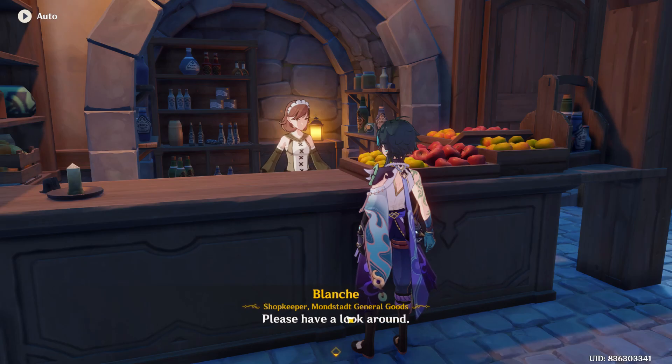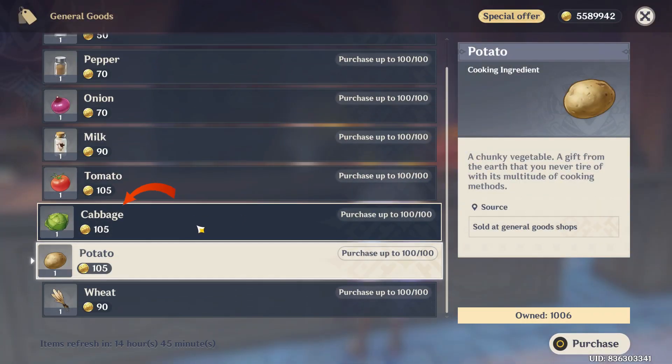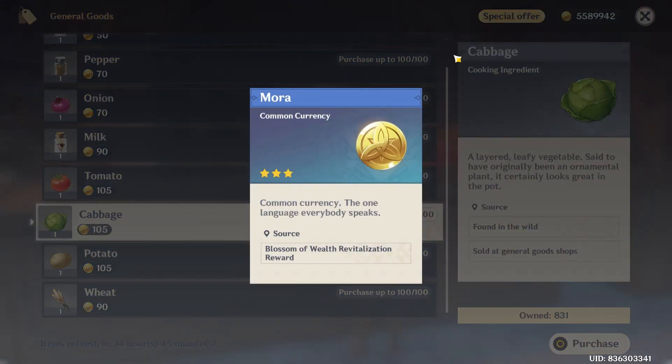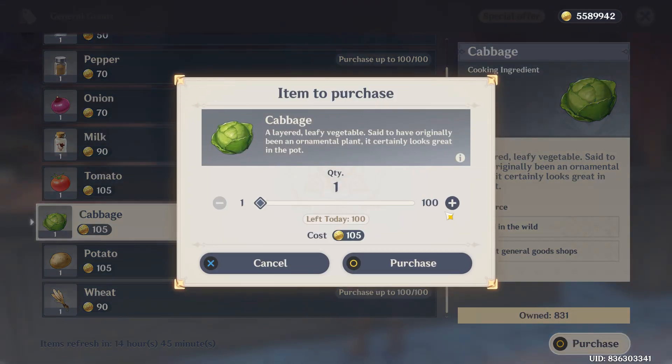Go for the first option on your right — 'What do you have for sale?' — and scroll down where you can see the Cabeça option. It will cost you 105 Mora for each Cabeça. If you want to buy one, look at the bottom right corner and select Purchase, then choose the quantity you want.